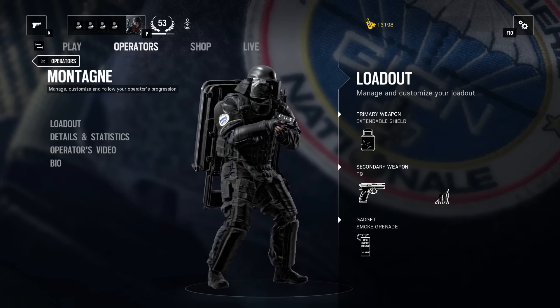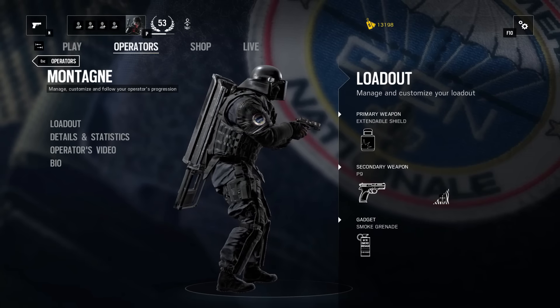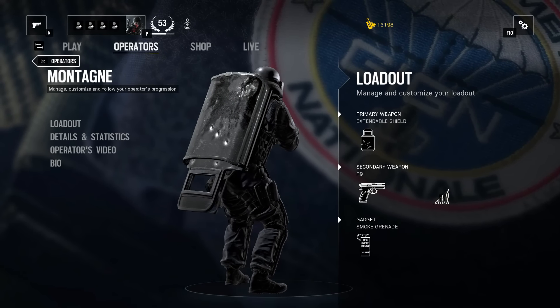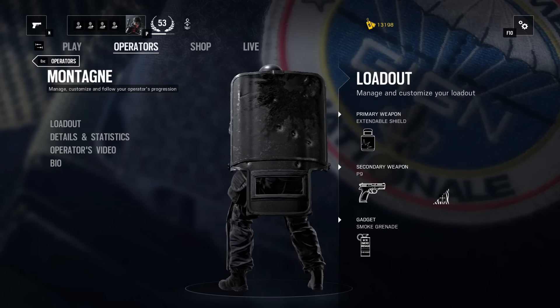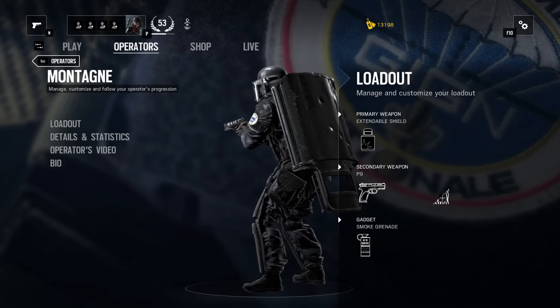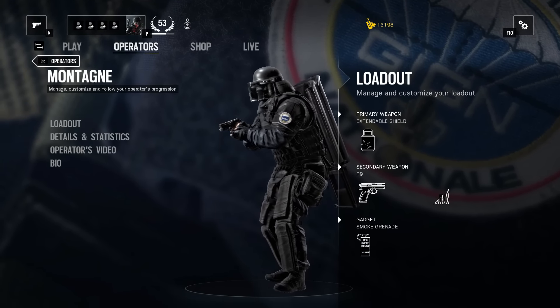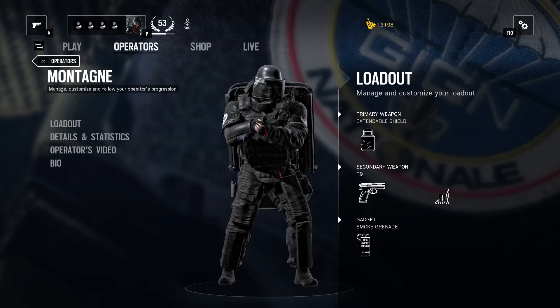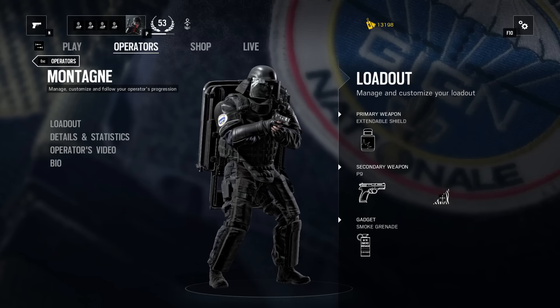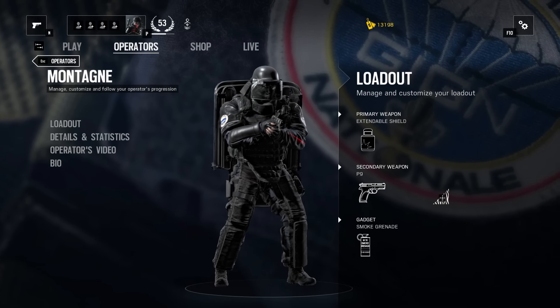Hey guys, today I'm bringing you an in-depth guide of Montagne. I'll go over his equipment, playstyle, and some tips and tricks. Montagne is the way you pronounce it — in French it means mountain, which reflects him very well. His real name is Guilet Touré, and he's the longest serving GIGN operative. His extra-large riot shield, issued in the 1980s, has seen more action than most operators.